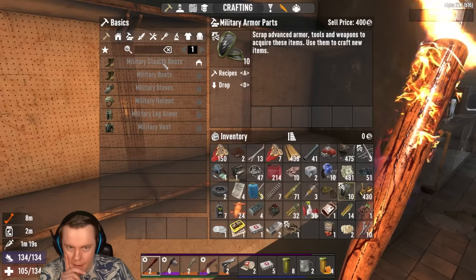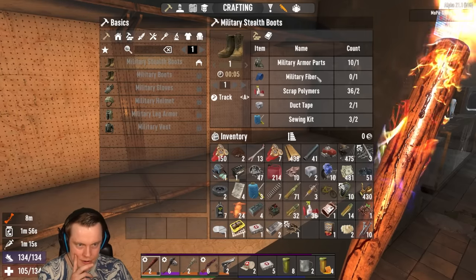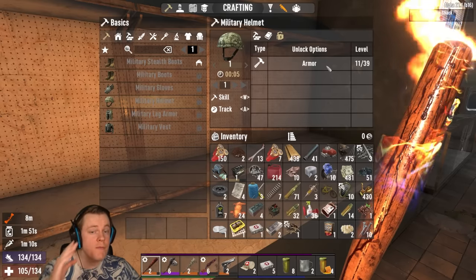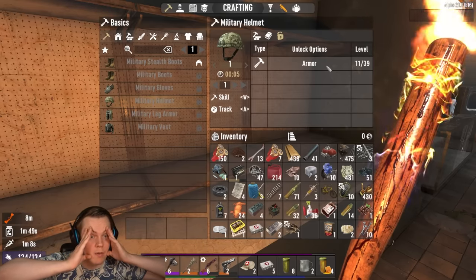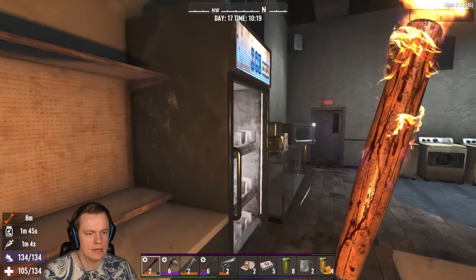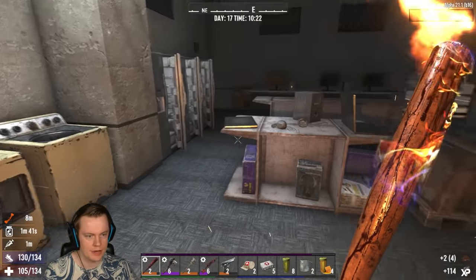Recipes with this — military stealth boots. I have the fiber. I cannot upgrade these too much. I can make a military helmet. I need to have... I have been trying to unlock armor for so long. I'm maxed out. Wait, someone behind me. I'm maxed out on armor and I still cannot craft that shit, man. It takes goddamn forever.